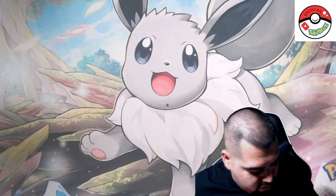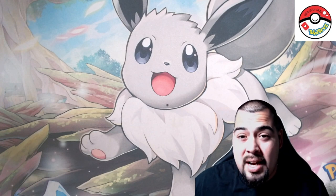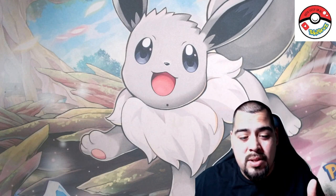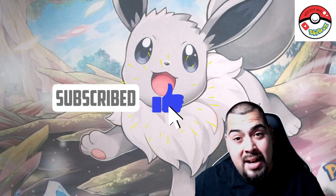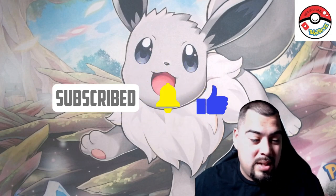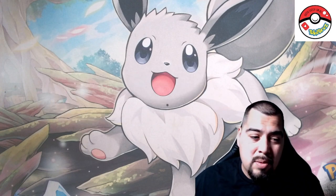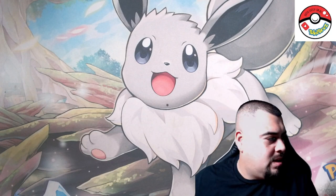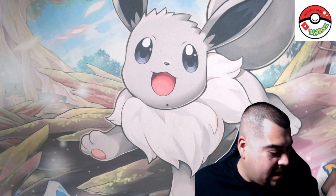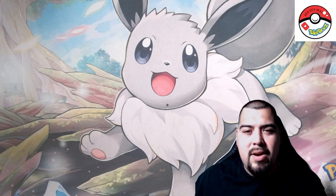We're gonna break that binder out, pull up the collector app, and start filling it up. We'll catch you guys on the next one with some more 151 content — make sure to like and subscribe on your way out, and come back for the ETBs. We got three right now — two from Pokemon Center, one from GameStop. I might try to pick some more up and might actually get another binder collection just so I can have the front and the back. Thank you guys for watching, we'll catch you on the next one, peace!